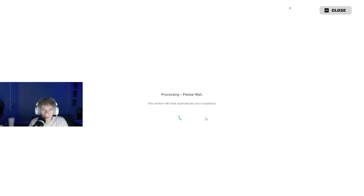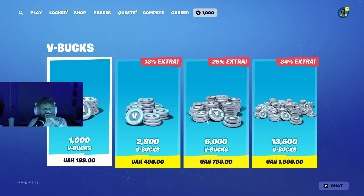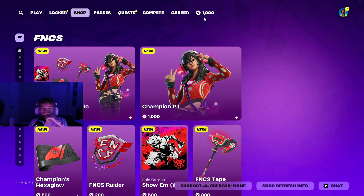We typed the code in that got sent to my phone — the screen's blurred so you're not seeing that. Once it's loaded, it signs you into your PayPal account. It says Complete Purchase — click Complete Purchase. Let it load again. Then it says Processing — please wait. And you now have a thousand V-Bucks on the account.